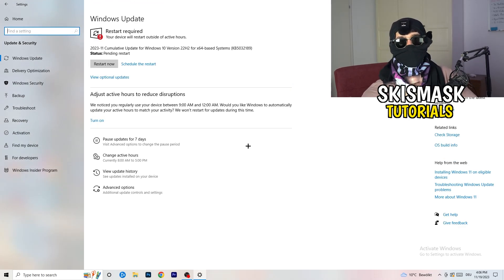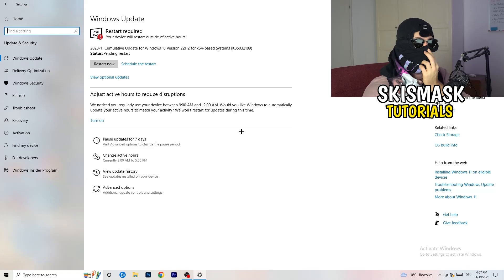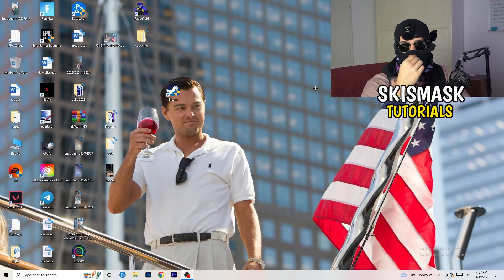It might sound basic, but updating every driver on your PC will help a ton with every issue you're having. Start with Windows updates — as you can see, I need to restart my PC for a pending update. Do that. Then update your graphics card driver. For me that's Nvidia GeForce — go to your GPU's software and download the latest driver version, because some games need the correct driver version to run optimally. Keep all your drivers updated.